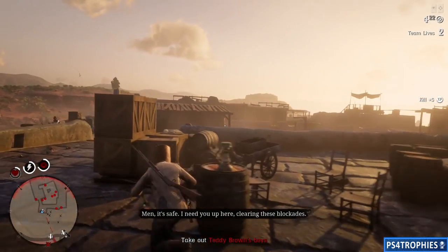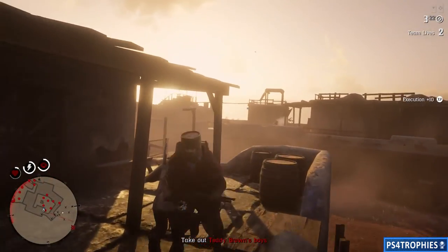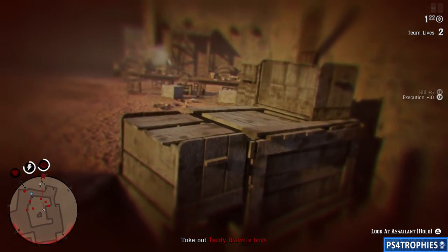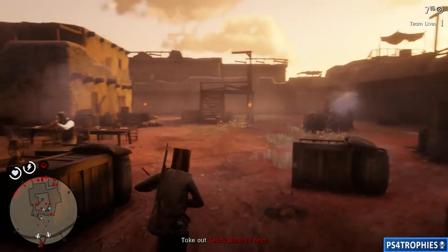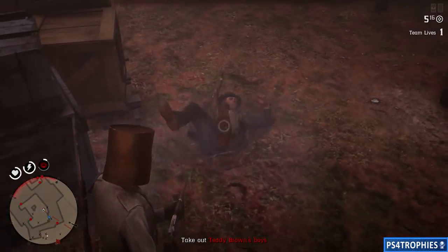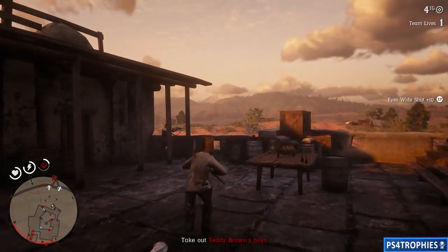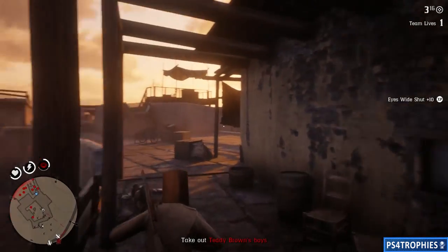Even if you had to ride your horse all the way back from the start every time, this would still be the most efficient XP farm — but because the checkpoint is right outside it's even better. Combined with the special ammo bonus and execution kills, XP adds up fast. Of course one of his friends took me out — but we need to die three times combined before we restart the checkpoint, so it's fine.